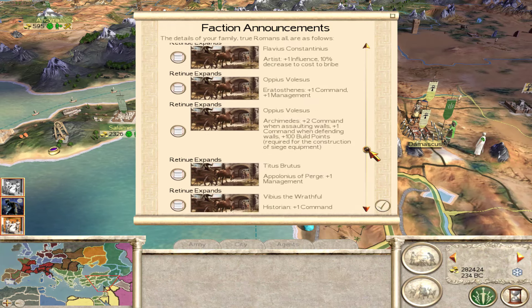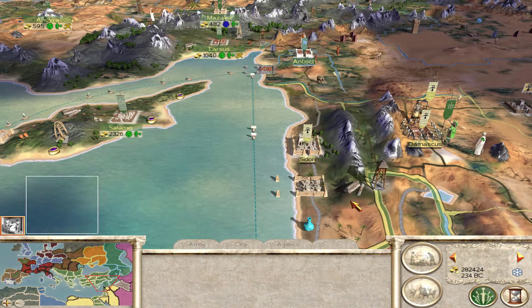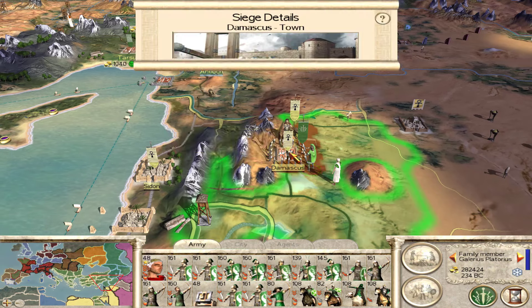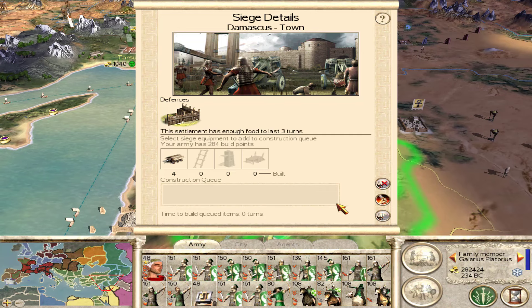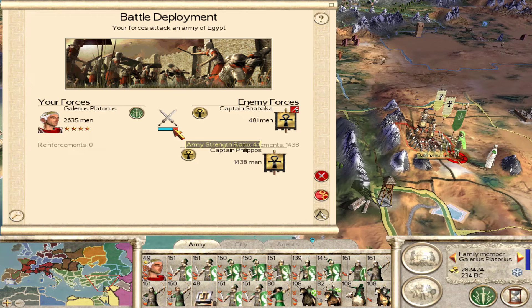We're getting a lot of good retinue. We're in the slight negatives here financially. We're going to have to continue to expand in order to keep our profits up. We have a huge treasury but that will decline pretty quickly if we want to continue to maintain a large army and keep recruiting. So alright, I'm going to go ahead and do this siege of Damascus. I can't wait anymore — we've got the four rams and our ballistas. They do have their reinforcements but I still have quite an advantage. I don't want to lose a whole lot of guys, so let's go ahead and fight this.